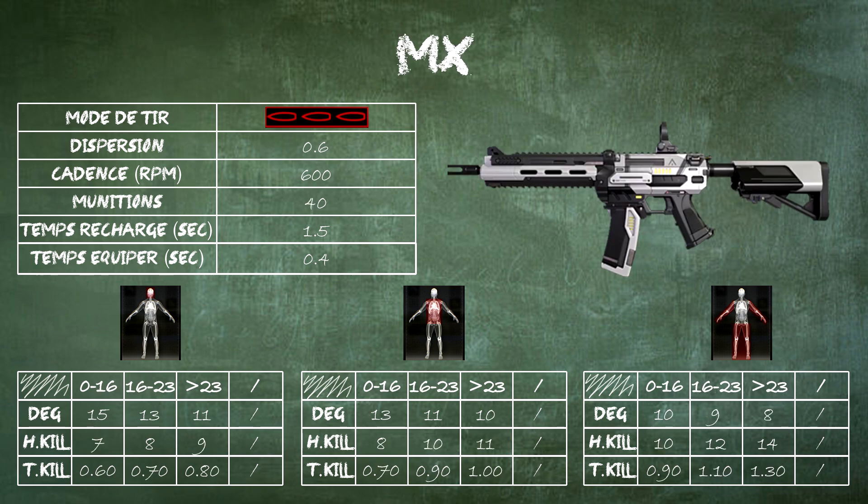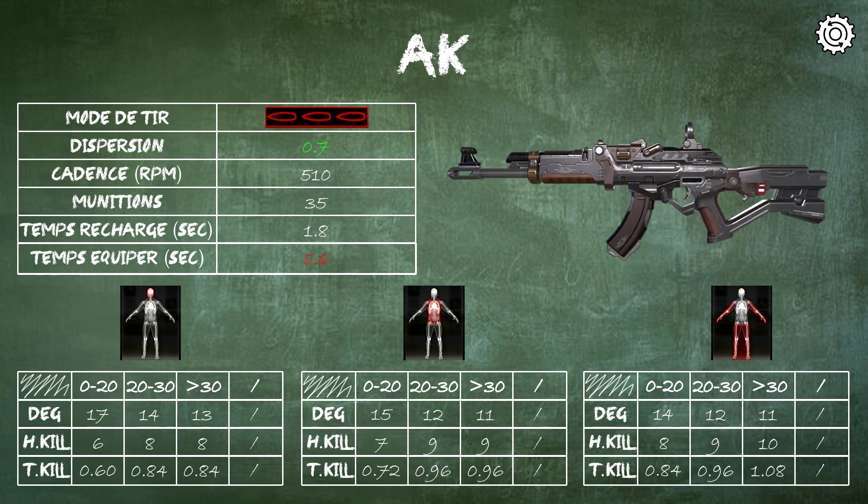Continuing with the MX42, which saw its dispersion slightly reduced and its equip time slightly increased. The same applies to the AK77: dispersion slightly decreased and equip time slightly increased.